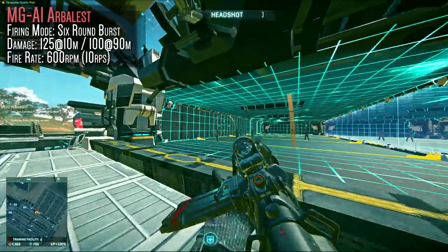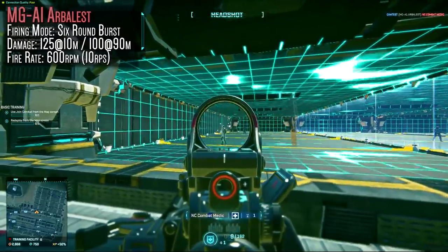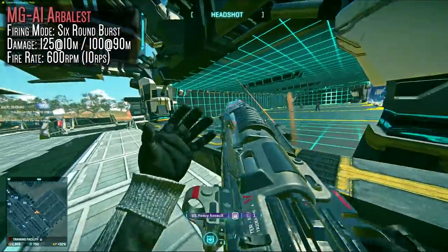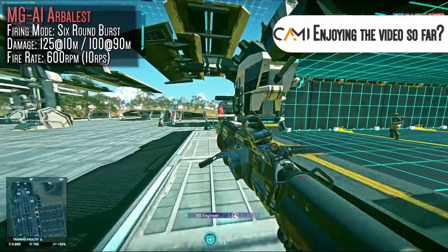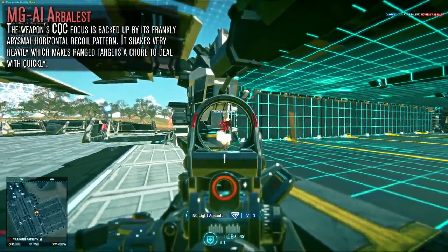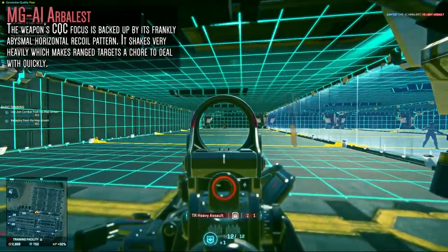Now for the MG-A1 Arbalest, the TR assault rifle — I wish I had nicer things to say. The Arbalest is unique because the TR already has the Saber 13 as a longer range higher damage burst rifle, so this weapon needs a new niche. It's a 125 maximum, 100 minimum damage, 600 rounds per minute fire rate weapon that fires six rounds in a burst. Clearly it's more of a quantity-over-quality close range burst weapon, but the accuracy is brutal — it has a severe horizontal kick that really can't be countered, making for a fairly messy experience.